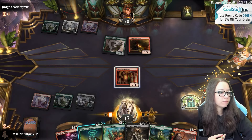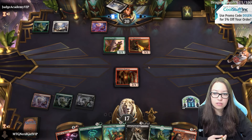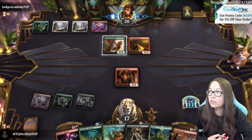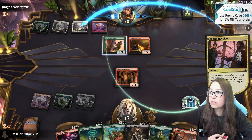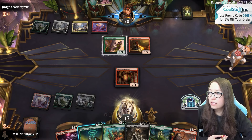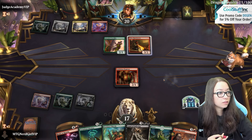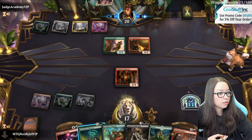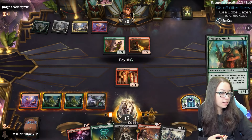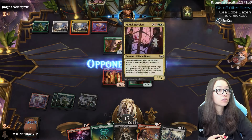I'm going to make a treasure token. I'm pretty happy to just play the Freelance here next turn. Alright, you got it. Freelance it is. Freelance it is - art is quite good.